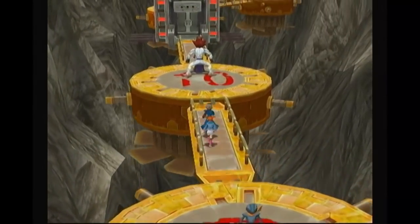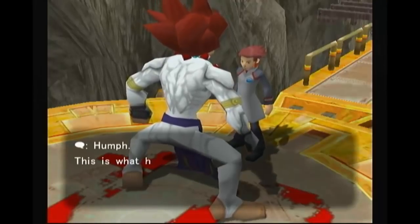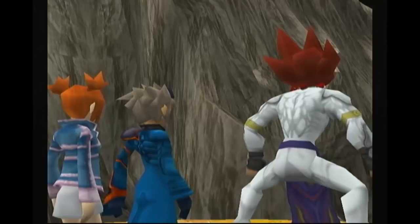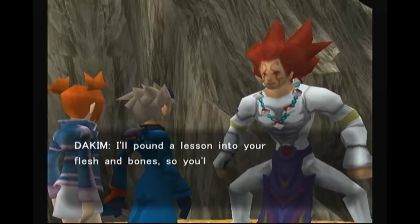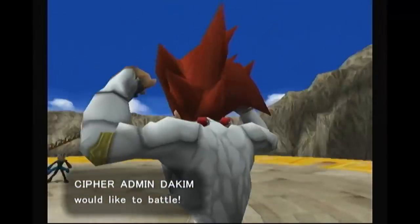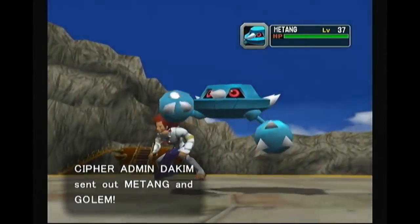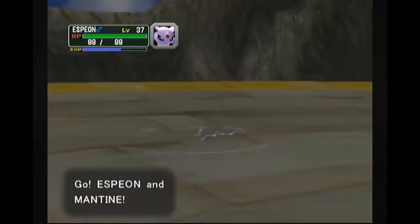Normally you won't have a Master Ball at this point for Entei, so I think it's pretty important to have a good capture plan to be able to capture Entei very quickly. It's also probably important to make sure you don't have a full team, because if you don't have a full team, you'll be able to just capture Entei immediately.